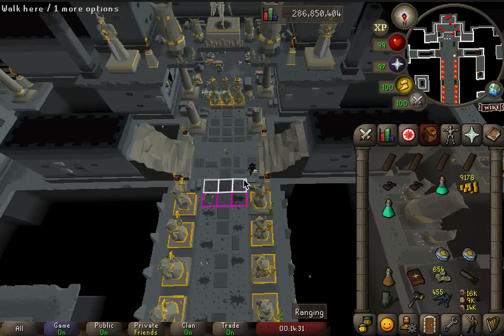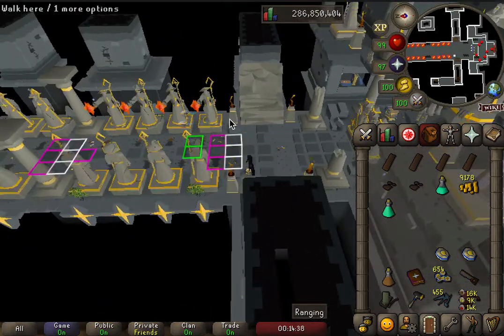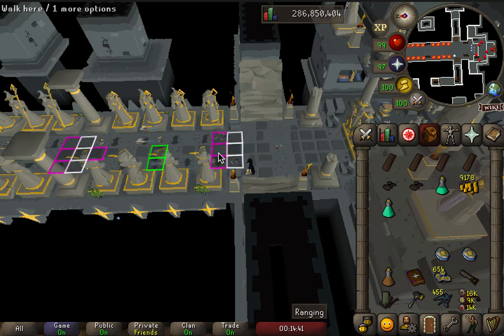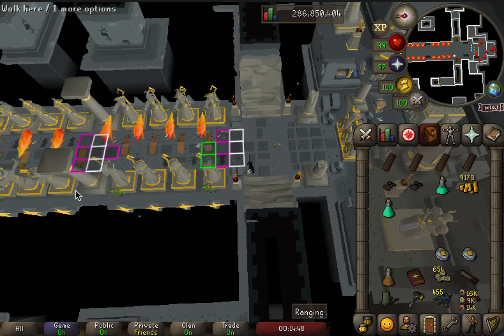This is floor three, the final trap. We're going to go over the tile markers real quick. We're going to have a row of white tile markers where these flames are, right next to it a row of purple. And over here where the pillars are, we're going to have a row of white tiles as well as purple.